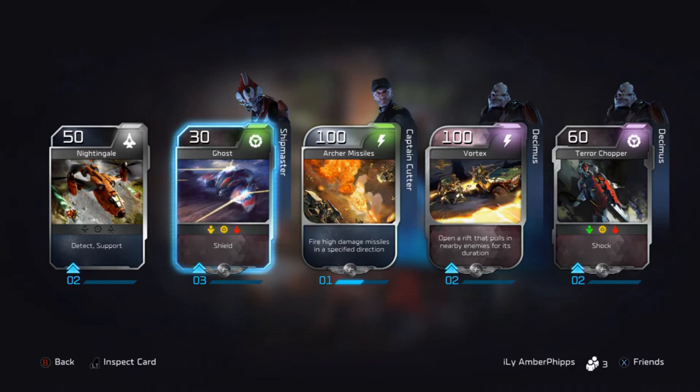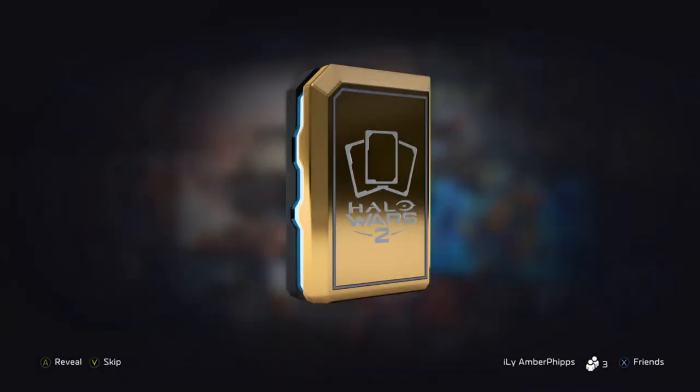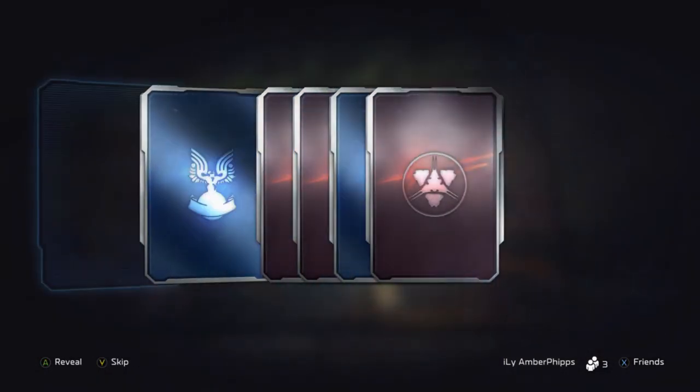Vortex — not bad. Ghost up to level three. Nothing special in there — got Scorched Mines up, and same with Jackrabbit. Really nothing special.